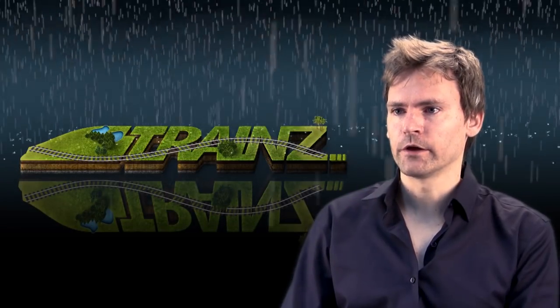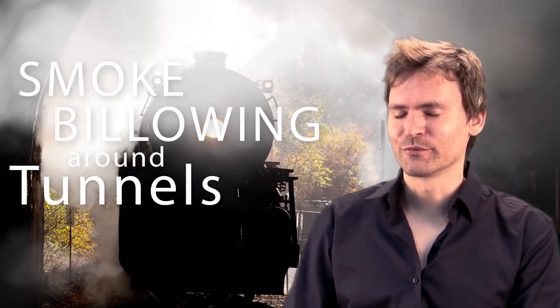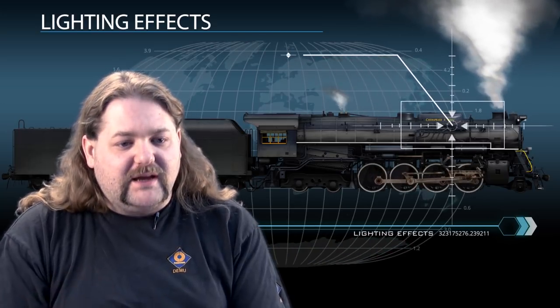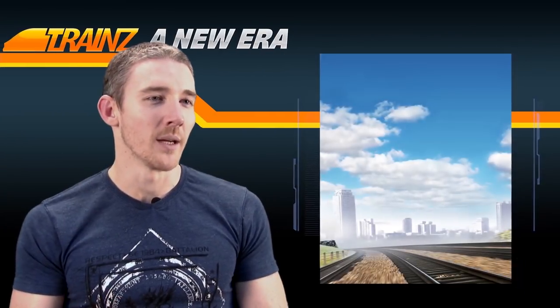Particles like smoke and weather glide off the terrain. Smoke won't penetrate through tunnels or through a bridge — it will billow underneath and blow around it, giving really cool visual results. The lighting effects are much crisper, much deeper. You get more bright highlights, more specular, more reflections, more bump maps. It brings a lot of detail out in the world.